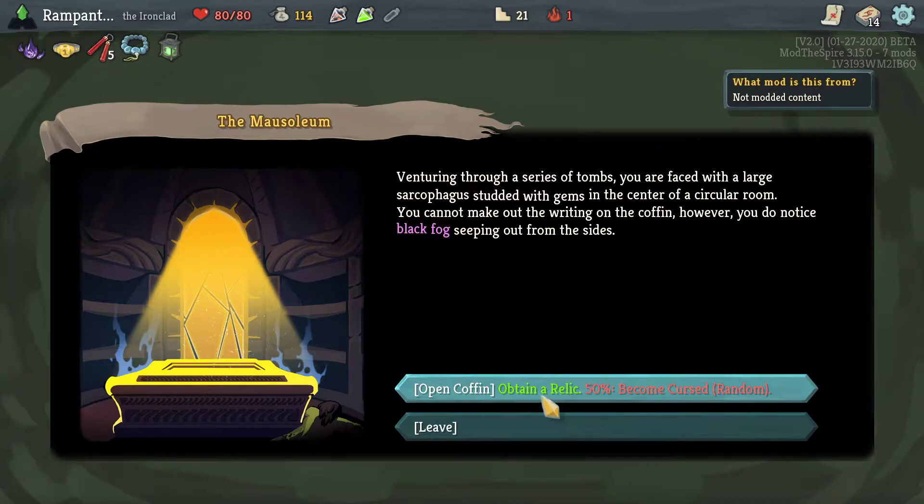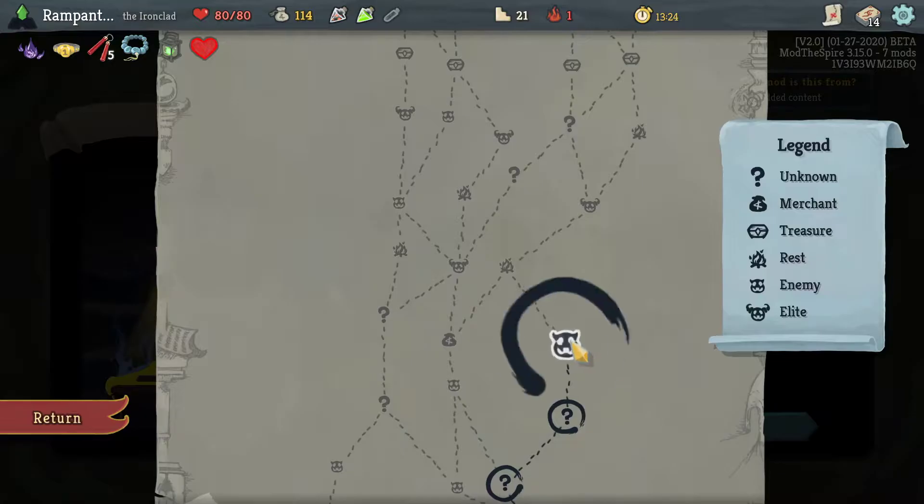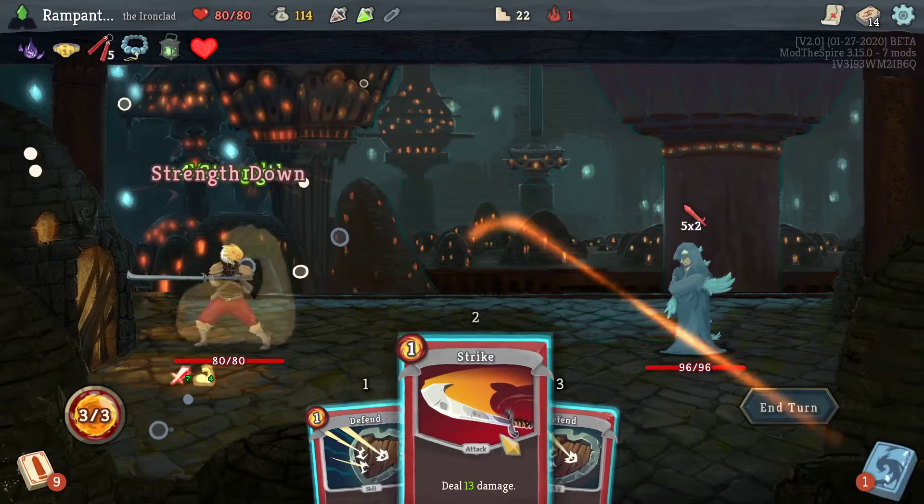Become Cursed — this is from Replay the Spire, it has actually changed. You become cursed randomly. Because of the random curse, this is actually a bigger threat than receiving a normal Rye. We got King of Hearts, which is from Replay the Spire: whenever you lose HP during your turn, gain twice that much block. That is interesting. We did not actually get a curse, which is good. My only attack is going to be super buffed.